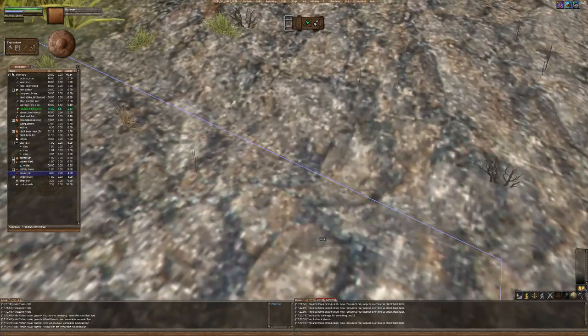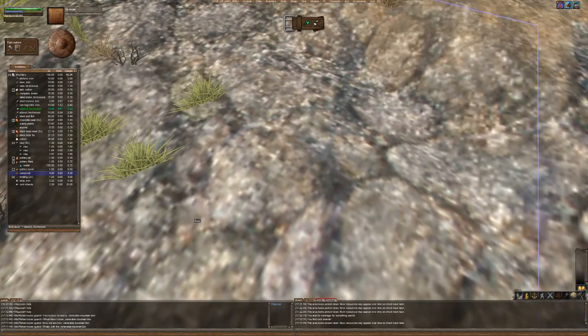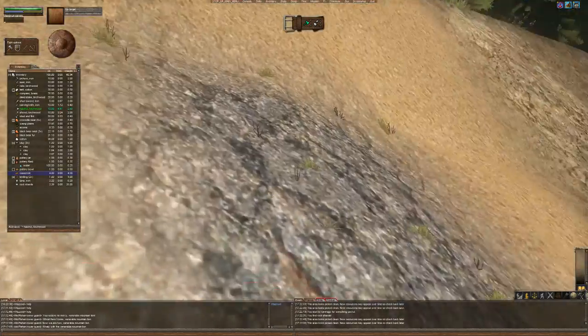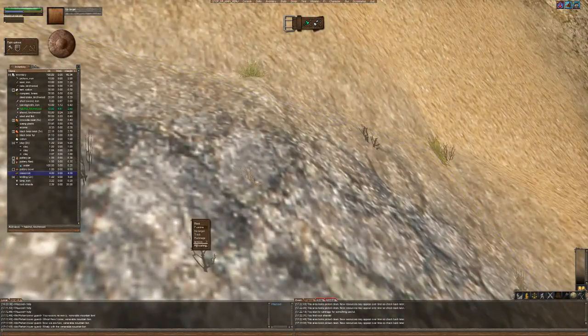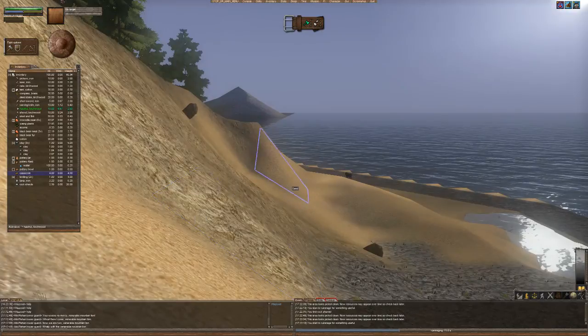It's quite heavy though, so I might become encumbered. We'll see how it goes. This one has already been picked clean — in fact, a lot of this has. There we go, we found another available tile.